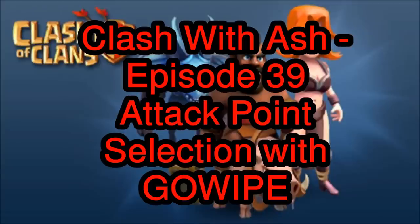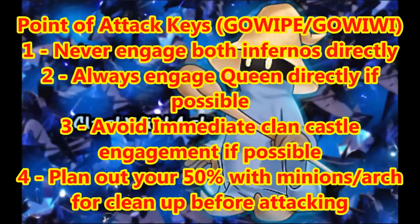Hey guys, Ashland here — episode 39, attack point selection and strategy with GoWipe. Let's go over some points of attack strategy. Number one: never engage both infernos directly. Number two: always engage the queen directly if possible. Number three: avoid immediate clan castle engagement if possible. Number four: plan out your 50% by mixing with minions and archers for cleanup.